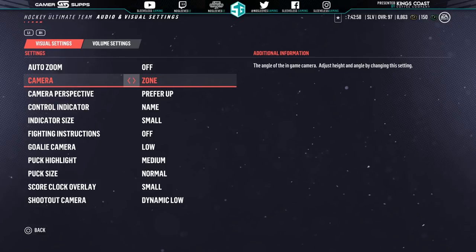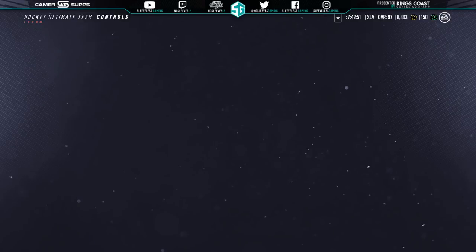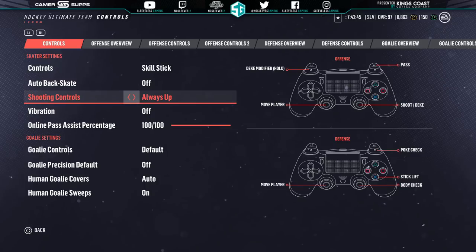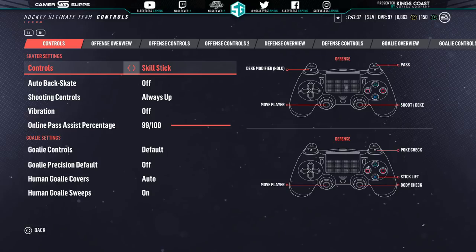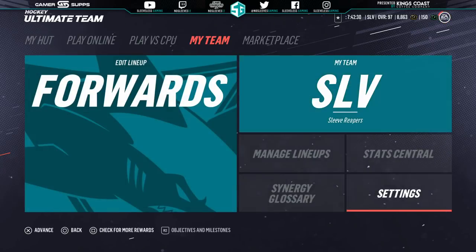Any of those three options is whatever you guys want to go with. As far as controller settings go, make sure auto back skate is off. If you do use it, you need to get used to not using it. Holding L2 when defending the play is much more effective. When it comes to online pass assist, 100 is supposedly the best. I always keep it at 99, just because it's in my head that 100 kind of makes it a mess. It controls how far or how many pixels and frames the player receiving the puck can actually receive it cleanly.